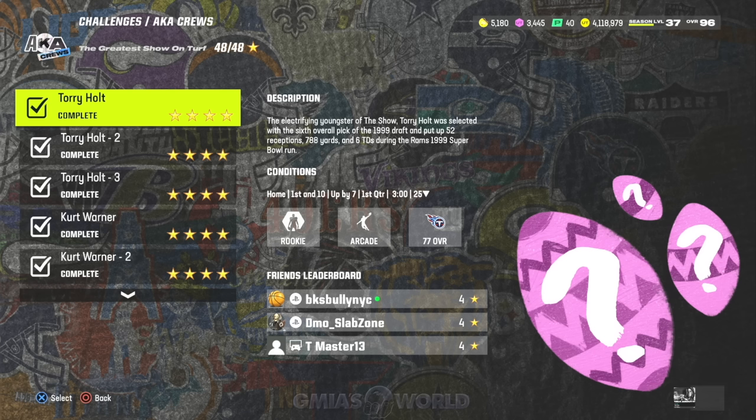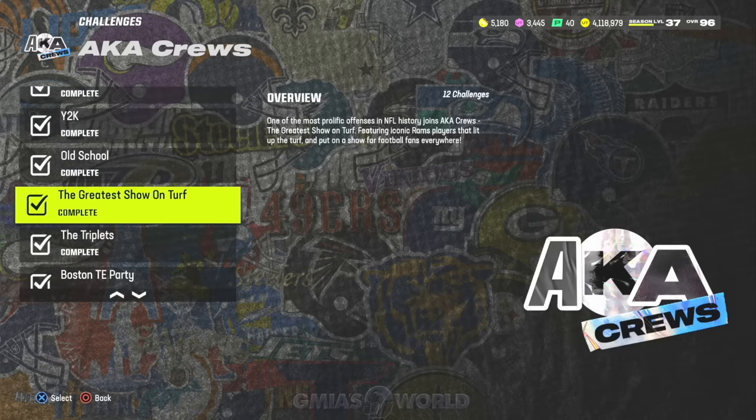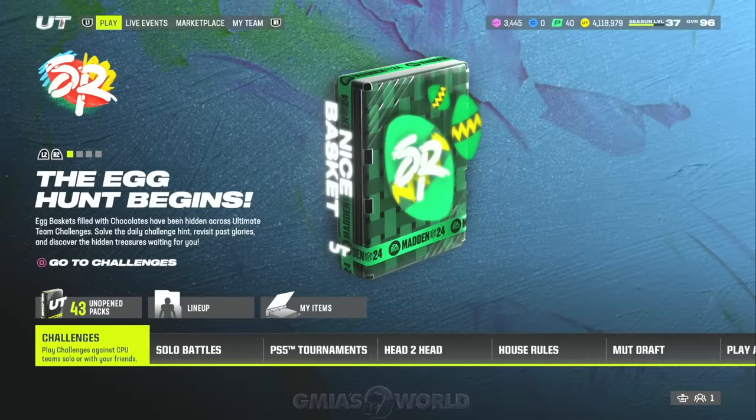That egg basket can be anything — you could probably get a limited, or you can get garbage like I did. It doesn't really matter. That's the secret egg location right there. Definitely go ahead and take a look at it. Let me know in the community what pack you're pulling — whether it's from the store or however you got it.